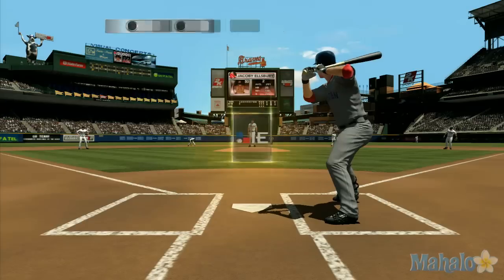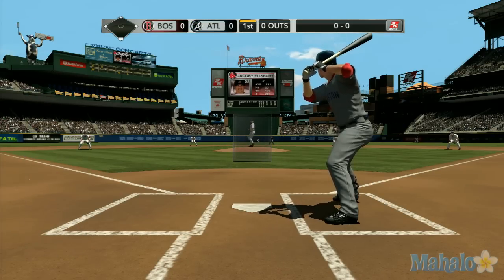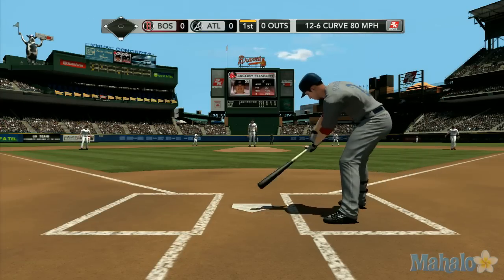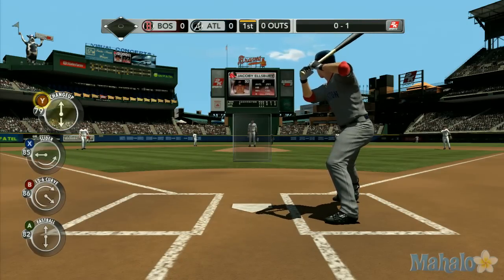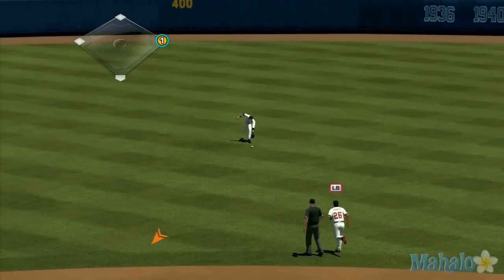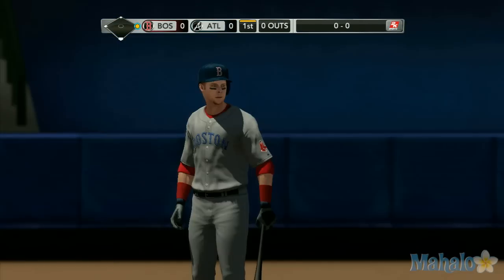The leadoff hitter, Jacoby Ellsbury, to get us started. He passes up a ball this time and swings for a strike that's in the dirt. One and one. The offering from Hanson towards the middle — how did he get out of the way of that? Those are scary. Well, a good start to this inning, but let's see if the guys behind him can follow up after he starts out with the single.